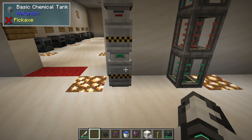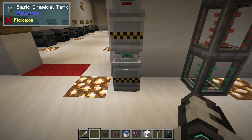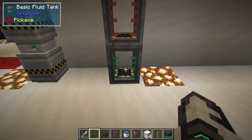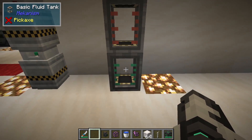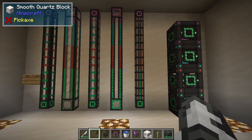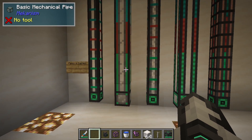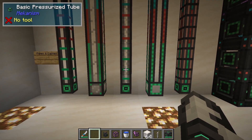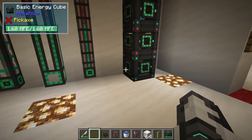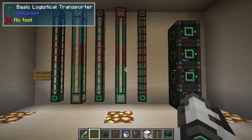We also have the same for storing not just energy but gases and liquids. Here we have basic, advanced, elite, and ultimate chemical tanks, and basic, advanced, elite, and ultimate fluid tanks. The recipes follow the exact same premise, and that is how we move energy, liquids, gases, items, and heat around, as well as store energy, liquids, and gases.